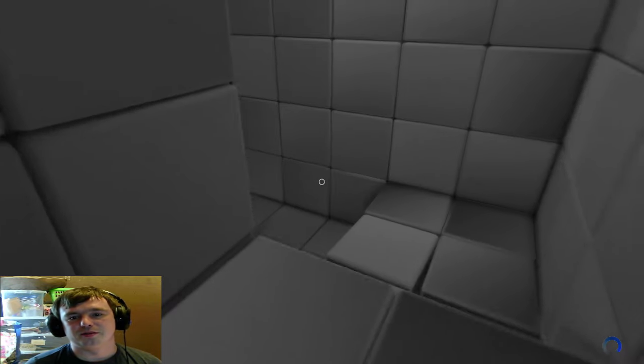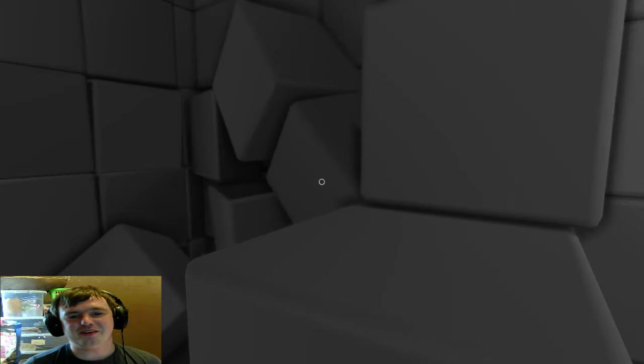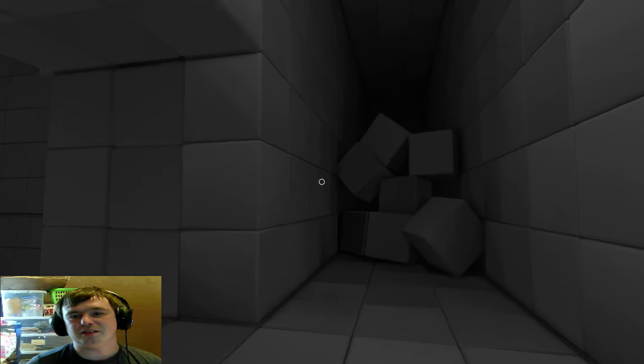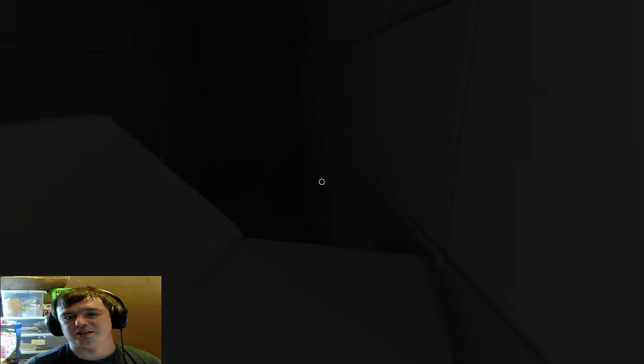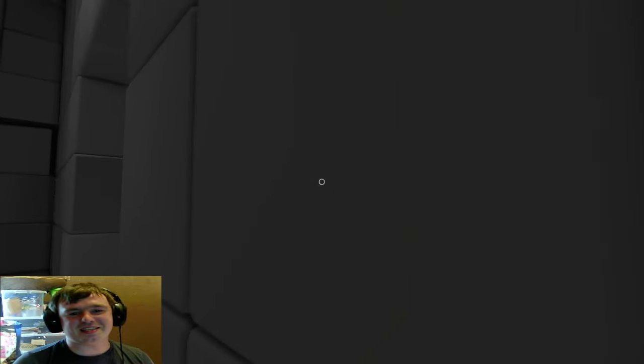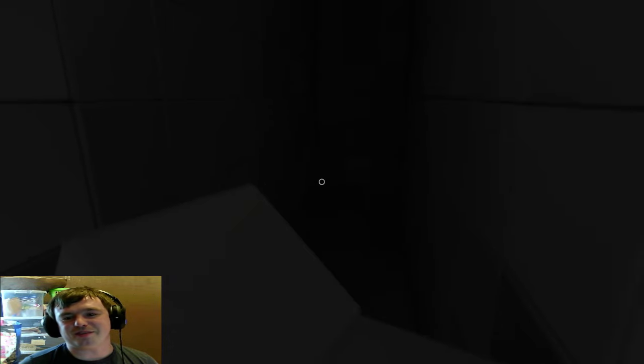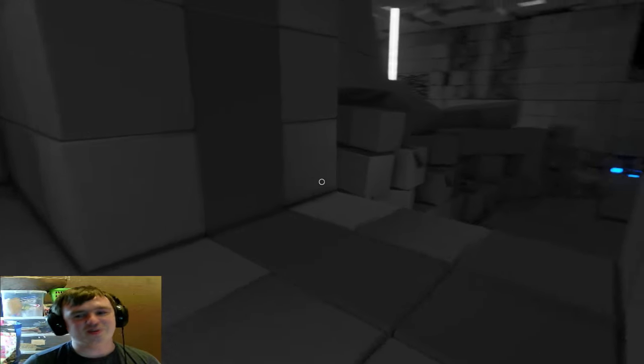Where the fuck are we now? I don't even fucking know. We're just walking around weird pits of doom. Obviously I'm going to try and climb over this. I'm stuck! What the fuck, man? Okay, freedom. But again, I wanted to get over it. There's nothing over there, but maybe there's a secret puzzle. I want to get over this fucking thing now. Doesn't look like you can. There's an invisible wall. Fine. There's no secret puzzle.